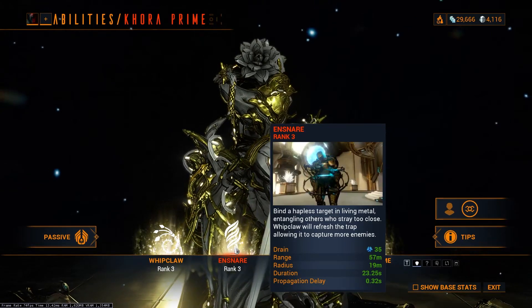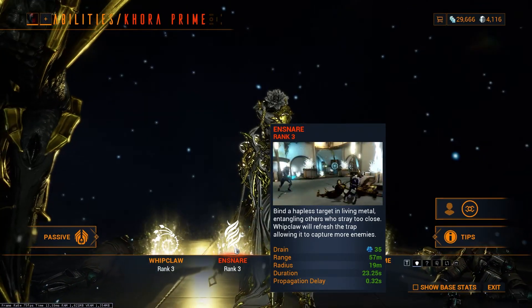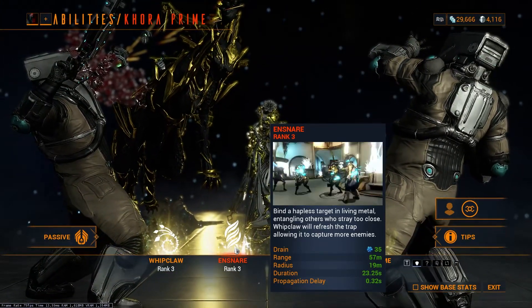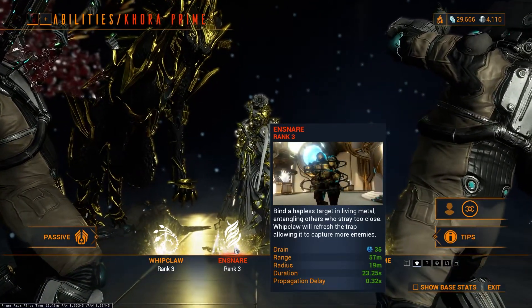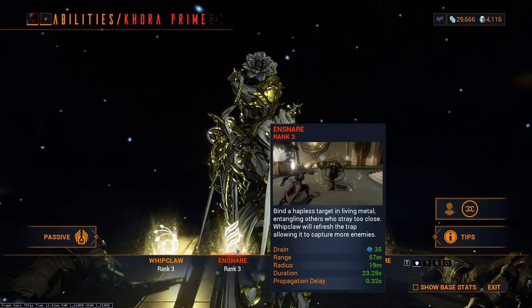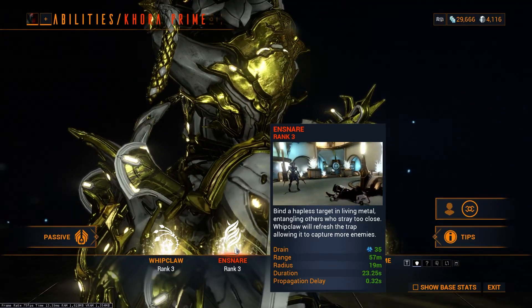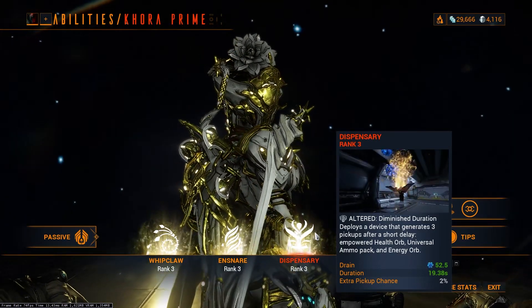Snare groups up enemies in case you are surrounded by a lot of them. You can use Snare — it will basically disable them, they won't be dealing damage to you in a certain range. Of course you can easily crowd control them and kill them easily. It works on Acolytes, it stops them from casting their abilities, but it does not work on Eximus because of their CC immunity. Still a really great ability to have, and it can also be subsumed onto other Warframes.